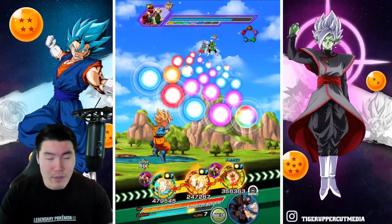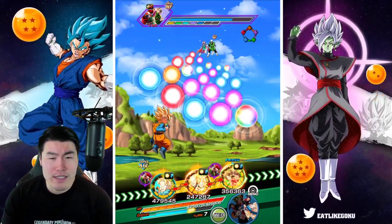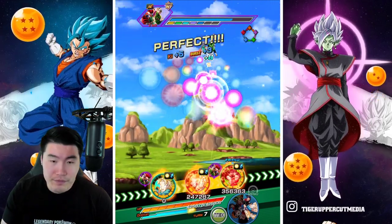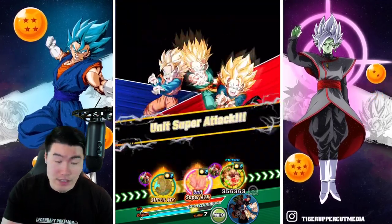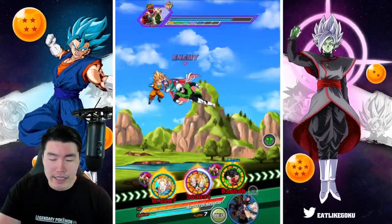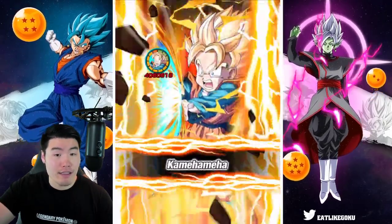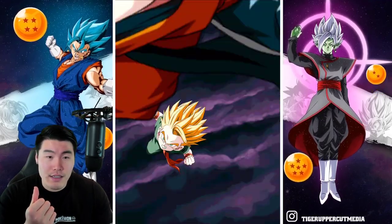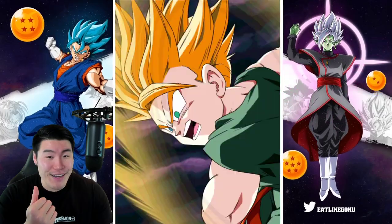Now might be a good time to pop the active skill for Goten and Trunks, but I'll still save it. I want to wait for another turn with like five attacks in the first slot to get the maximum boost — after five dodges they get the biggest attack and defense boost as well as the biggest dodge chance.